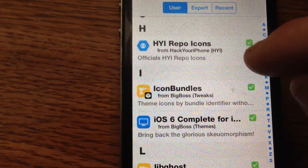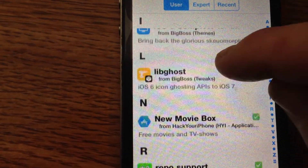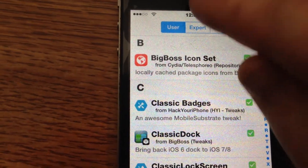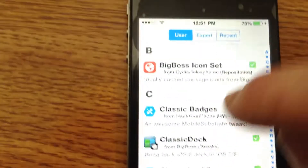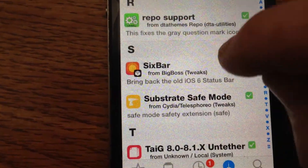Let's keep going down. iOS 6 Complete. I'm also going to look all these up in search form so I can show you guys. 6 Bar, which gives you — up here it will be dark gray instead of clear. Let me go down a little more. I'll show you guys how to get that in a little bit.